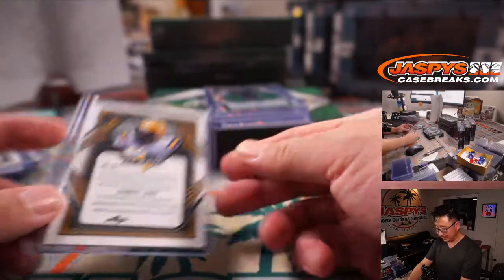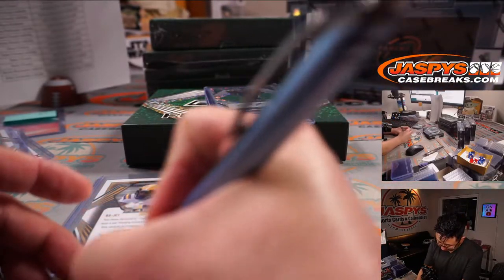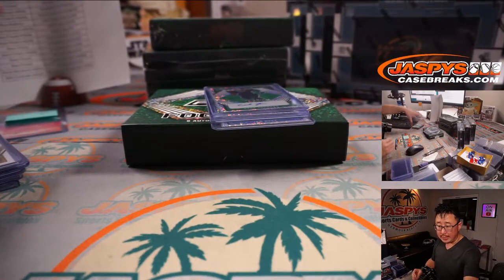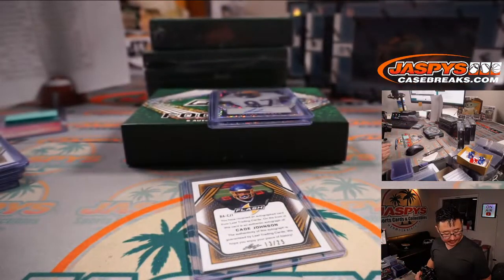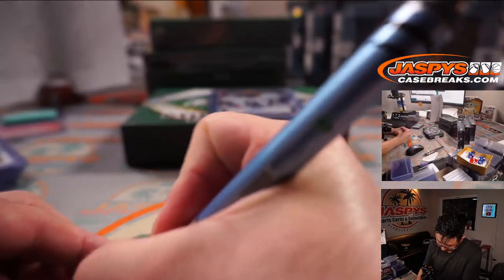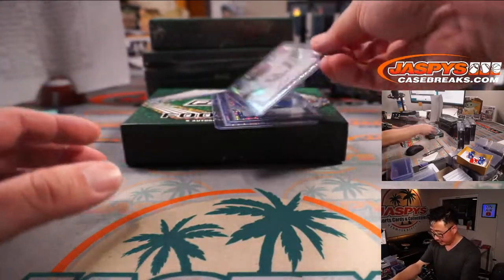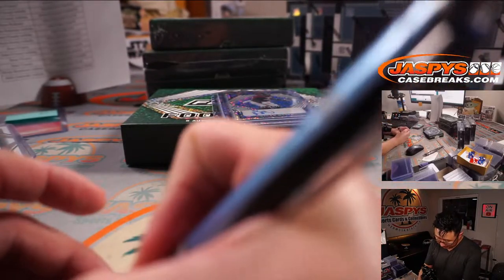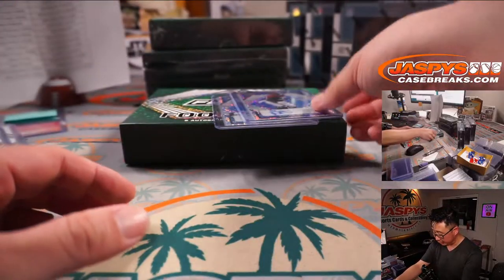Jabril Cox is a Cowboy, and this is Joe Adele — that's number 20 on the season. That is for Ryan Redman in Dallas. We got Cade Johnson, 13 out of 25. Seahawk — that is Sean O. with the Hawks of the Sea. Jalen Twyman, 28 out of 50. Minnesota — Sean with the Vikings as well. Nice little color match on that.